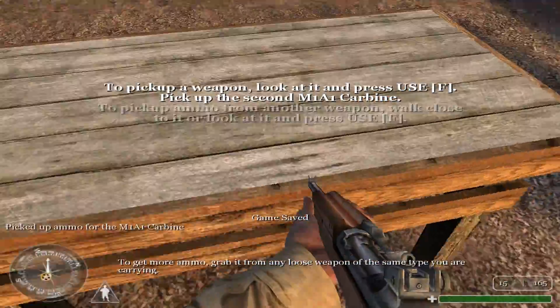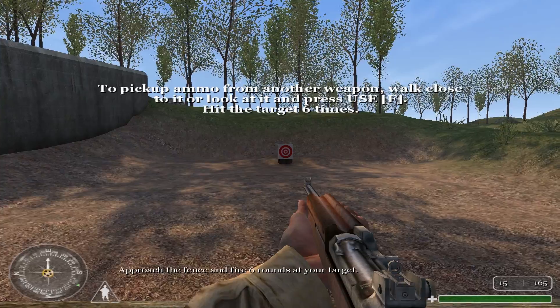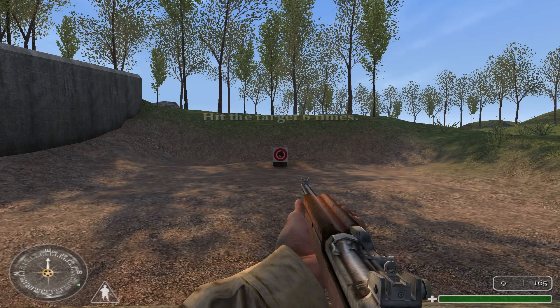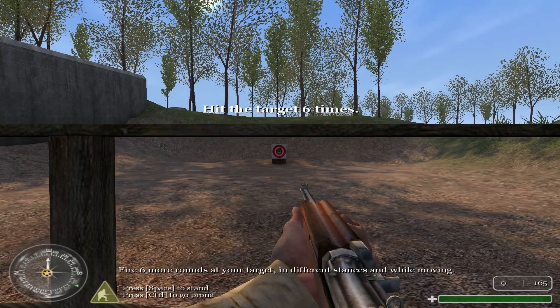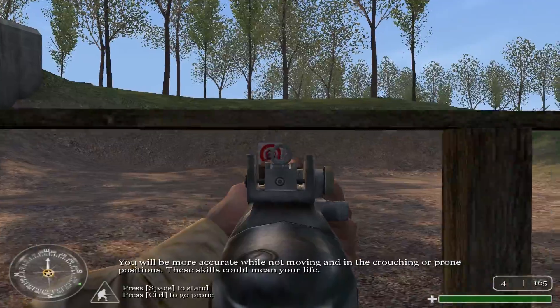To get more ammo, grab it from any loose weapon of the same type you are carrying. Approach the fence and fire six rounds at your target. Private, your accuracy will be defined by the tightness of your crosshairs. Fire six more rounds at your target in different stances and while moving. You will be more accurate while not moving and in the crouching or prone positions.